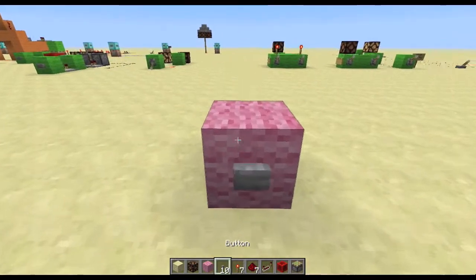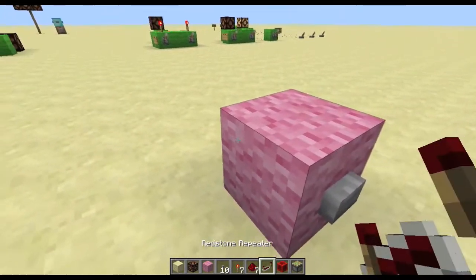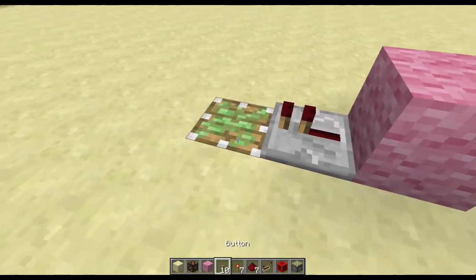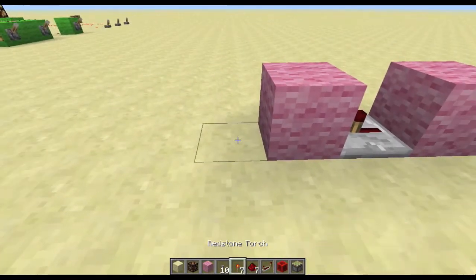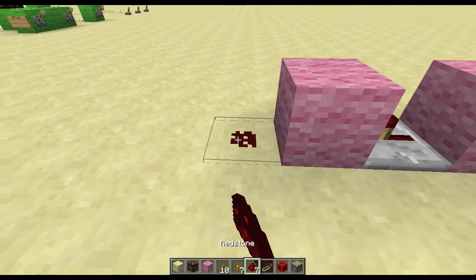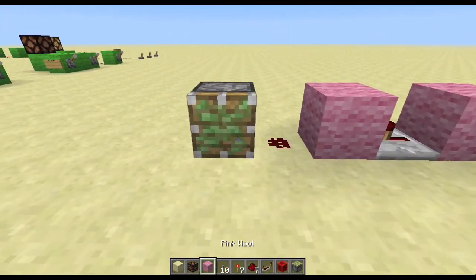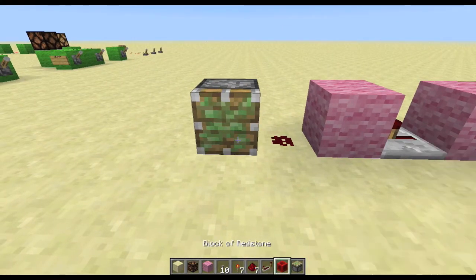So let's get started. First off we need a button, and we basically want to make a piston that will make a one tick delay, so that whatever block it places will stay wherever it originally pushed it. But we also want it to be able to pick back up that block eventually.